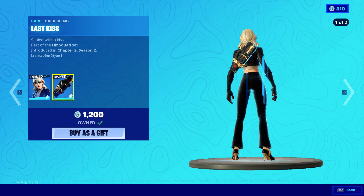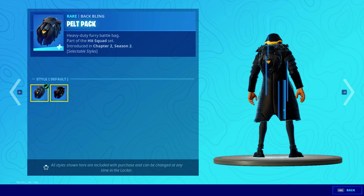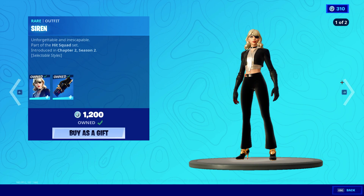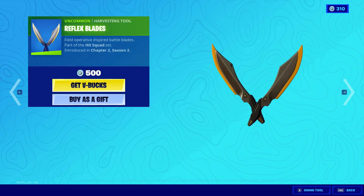Scorpio music, Siren with the Elasticus back bling, Wolf outfit, the Pelt Pack back bling — default and noir styles. Same for the Siren outfit, it just won't show up. XO Axes and the Reflex Blades are also here.